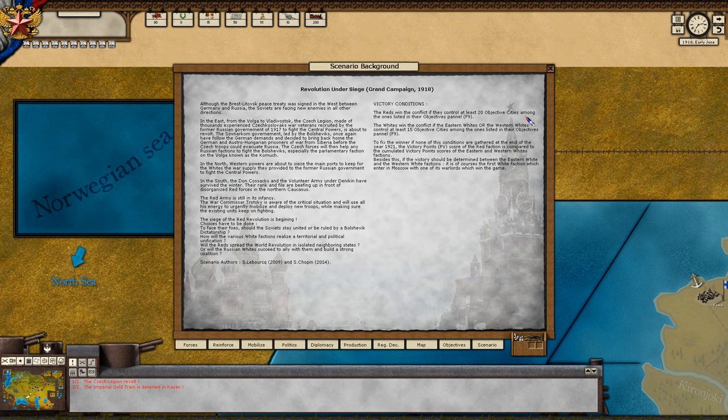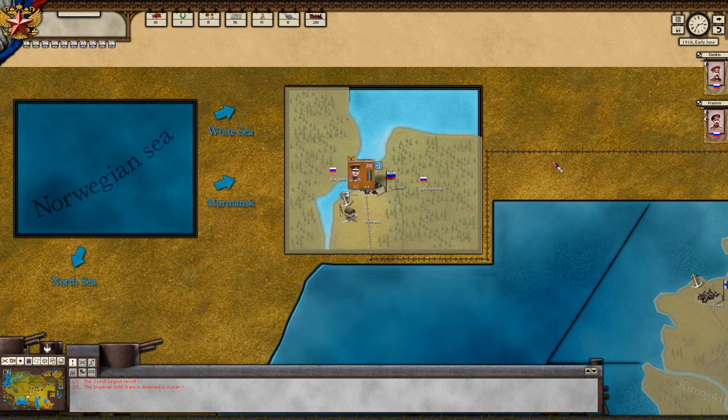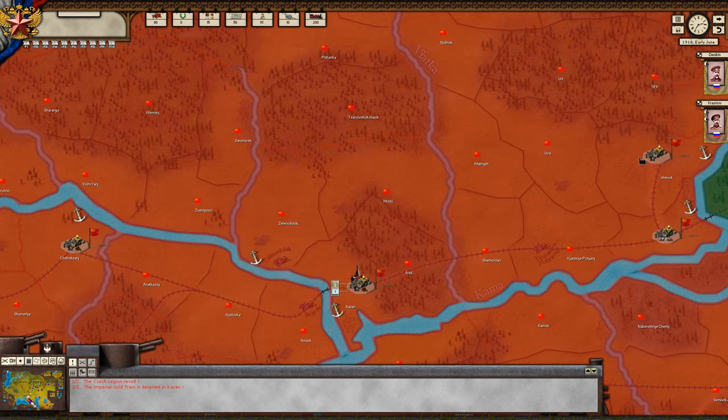Then we have some narrative background giving us a little bit of background, and it explains the victory conditions.